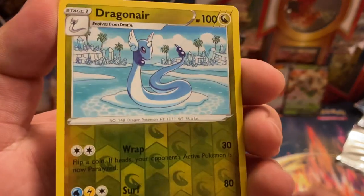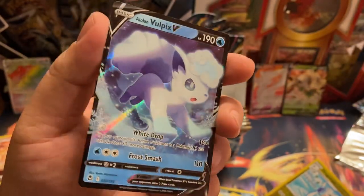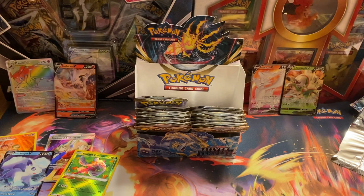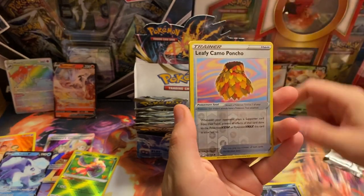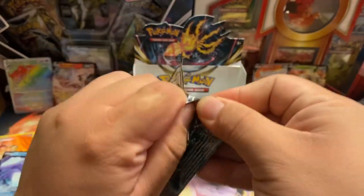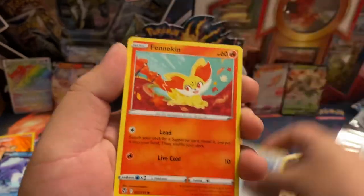Ooh, got a Reverse Dragonair. This would have been a sick Alt Art, honestly. Yeah, it would have. Oh nice - let's go, a reverse one! So cute. I love that card. I feel like you're pulling all the hits right there. Yeah, that side of the box is hitting. I'm glad we got that rainbow, because I was thinking that's what's going to be our best pull - usually it's like two full arts or one full art. We'd be lucky to get a rainbow or a gold.